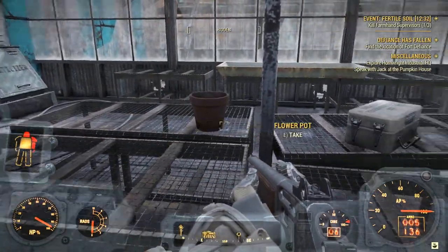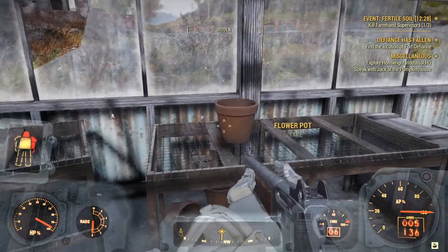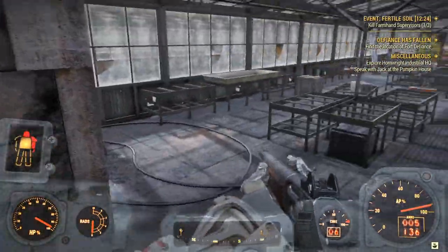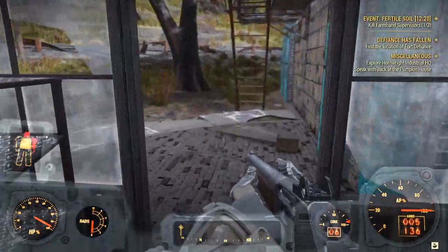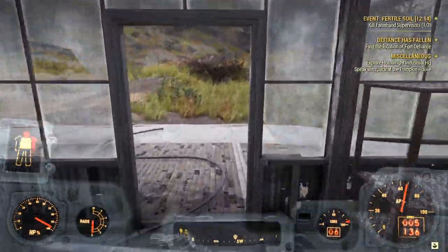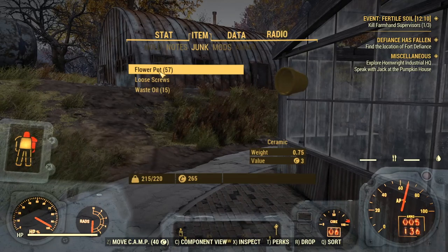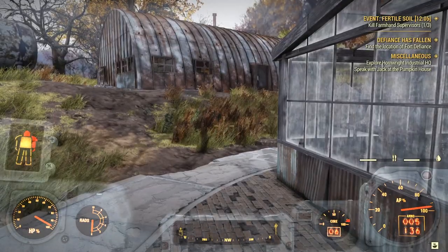Now I do want to say something else about this method. Keep in mind the flower pots do weigh a lot and they're probably going to weigh you down, so make sure you have a lot of inventory space before you do this method. I would hate for you to come here and run out of inventory space. Now if we go ahead and go into our junk, we see that we have 57 flower pots, which equals 57 ceramic.